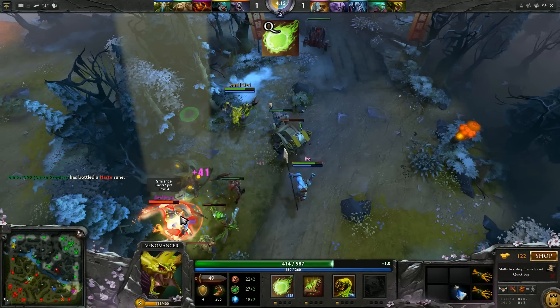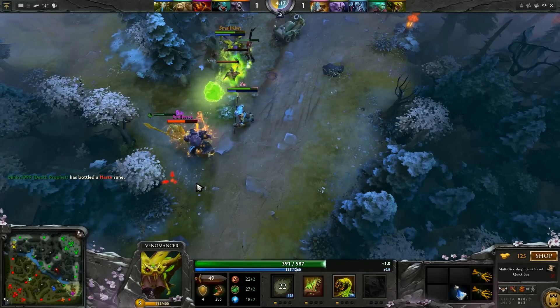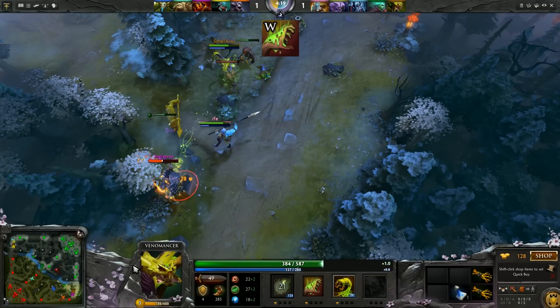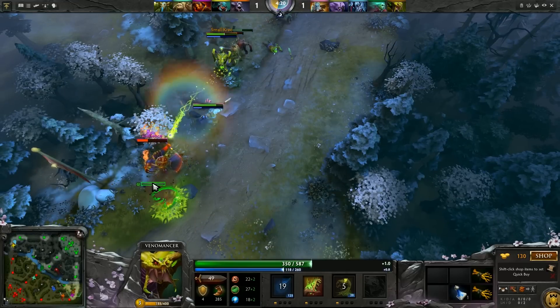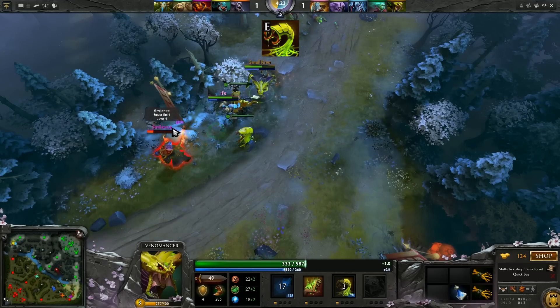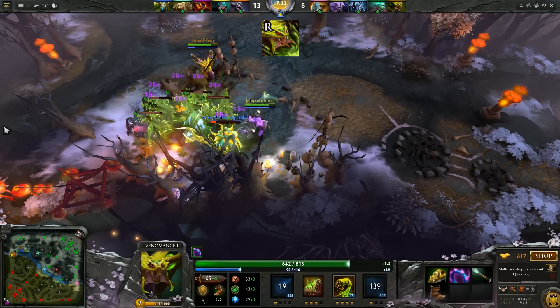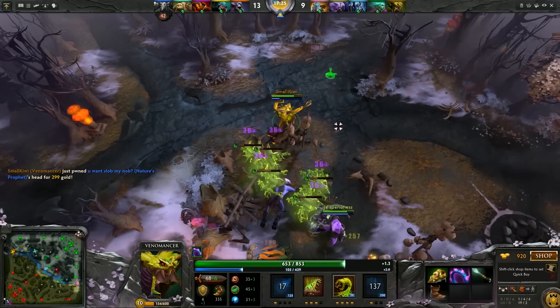His Venomous Gale ability is a skillshot that deals damage and applies a slow and dot to anyone hit. Poison Sting is a passive ability that causes basic attacks to slow and dot the enemy. Plague Wards drops wards on the map that will attack enemies. And his ultimate, Poison Nova, is a massive AoE that applies a substantial dot to anyone it hits.